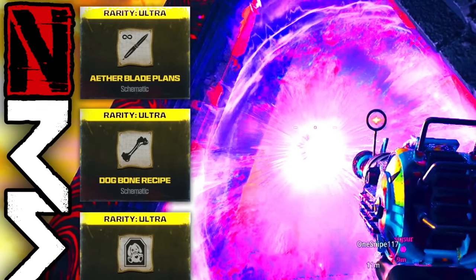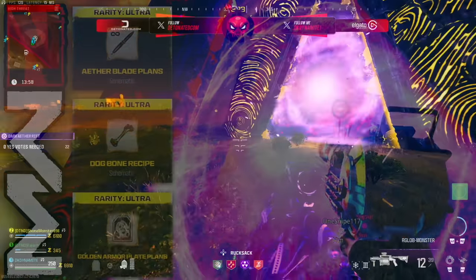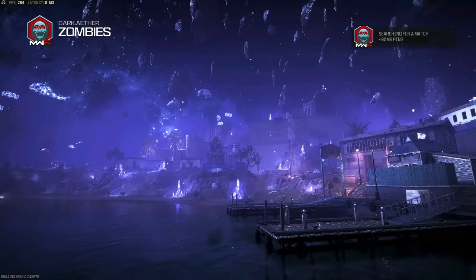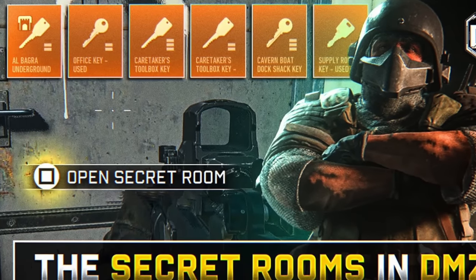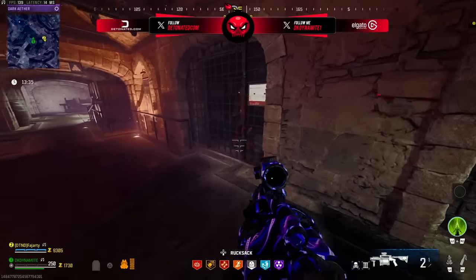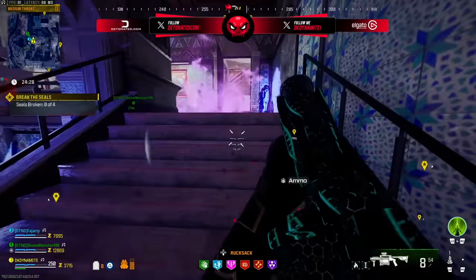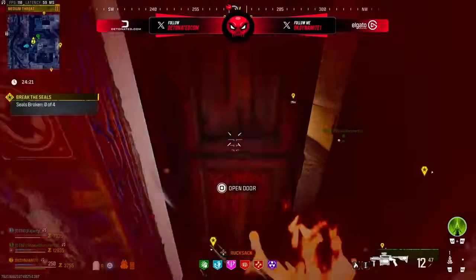I posted a separate video a couple of days ago talking about how to get back into the Dark Ether after you complete the Act 4 story mission without having to repeat it. There's a regular version of Dark Ether requiring sigils and a hardcore version requiring elder sigils. Al Bagra is featured in the Dark Ether exclusively outside of Urzikstan, and there are keys found inside the regular and hardcore versions which can open secret rooms.